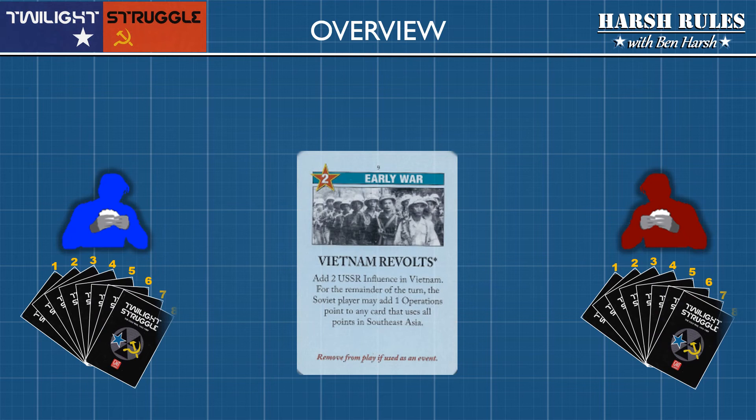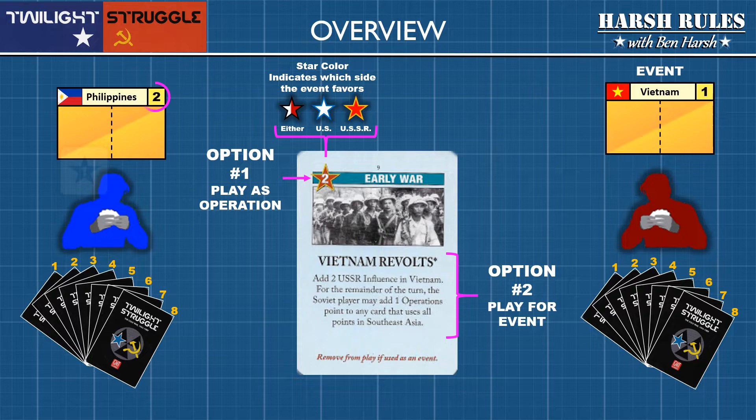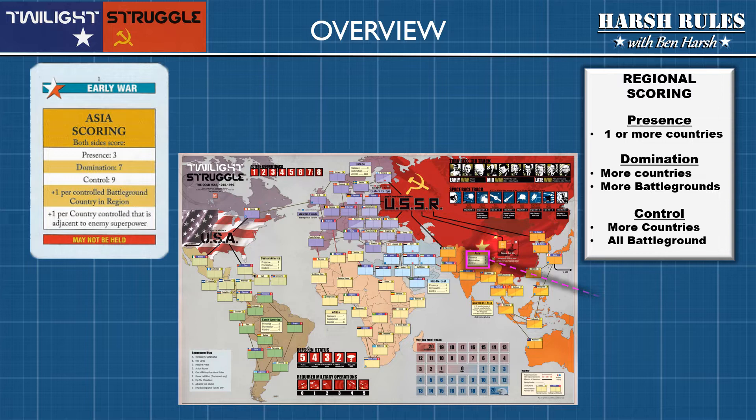Each player uses their cards to either play through a historical event or conduct operations to place influence points in countries throughout the world. The player with the dominant number of influence points in that country controls that country. When a scoring card is played for a particular region, players score points based on the countries they control there. There are scoring cards for various regions around the globe.